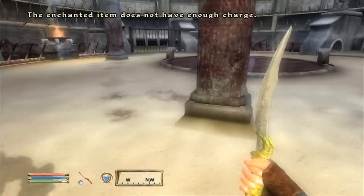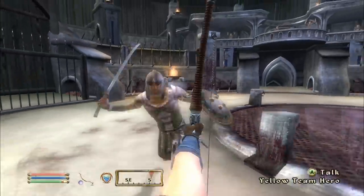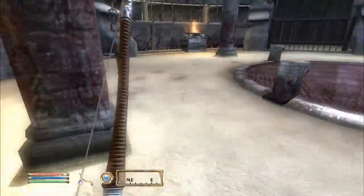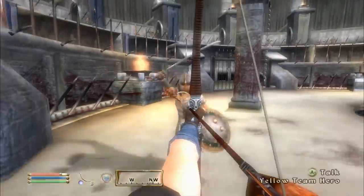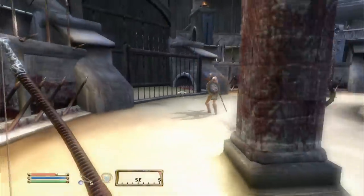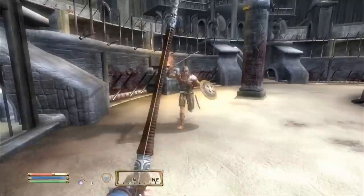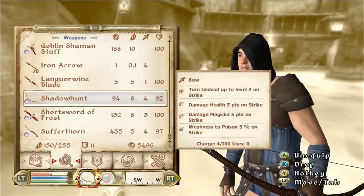Sufferthorn is done — switching to Shadow Hunt bow and landing arrows on this guy. He probably won't take a lot of damage from arrows but it's worth a shot. Switching to the steel sword and using the Star of the West stamina drain — so he can't power attack as much. The arrows are doing a nice little chunk of damage, which is good — those potions were expensive.